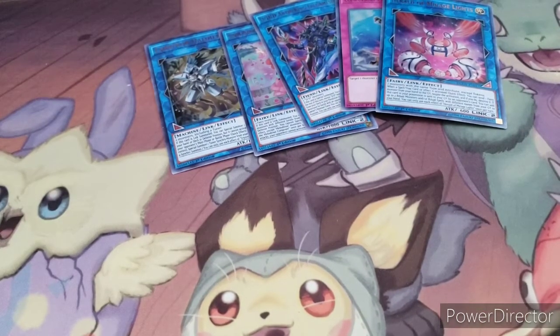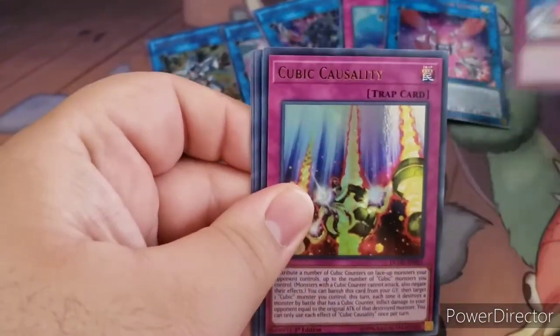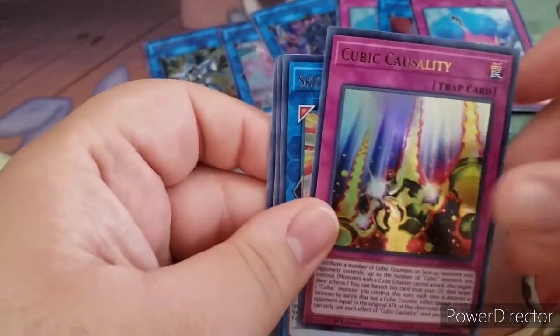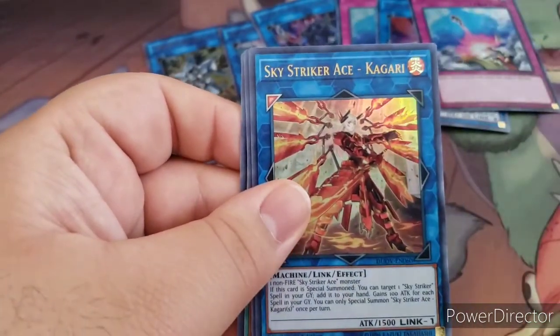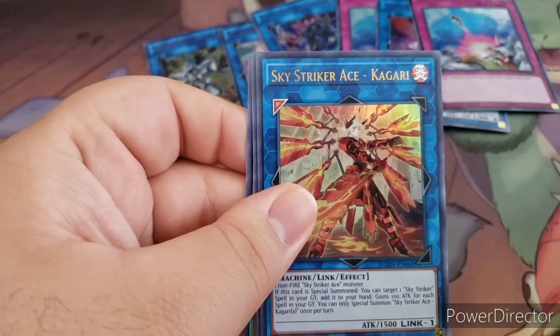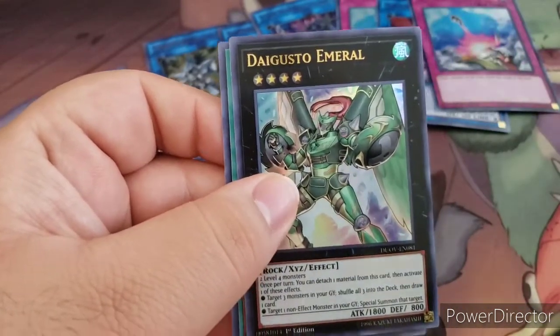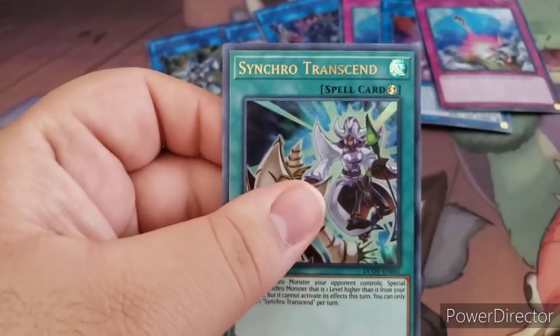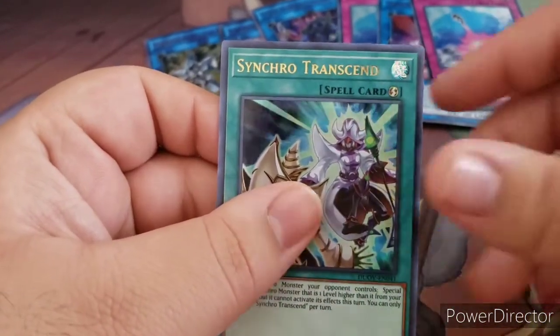Pack number five: starting off with another Compulsory Evacuation Device, then a Cubic Causality, then a Sky Striker Ace Kagari, then a Digusto Emeril, and a Synchro Transcend.